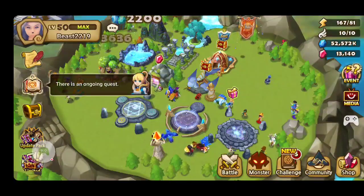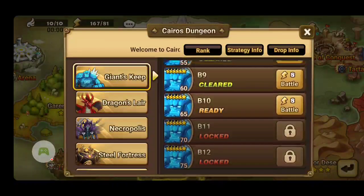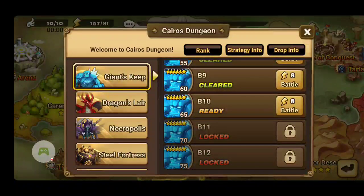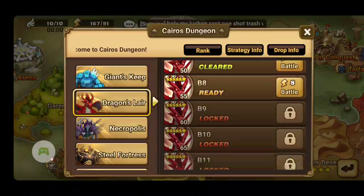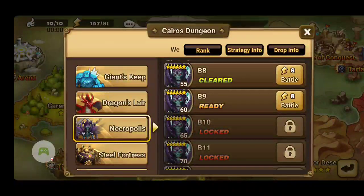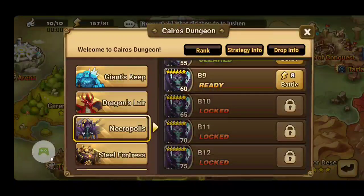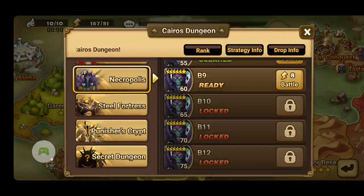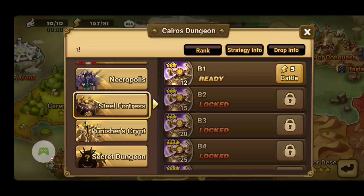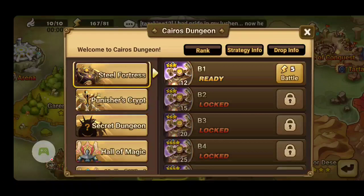Now the new dungeon. When you go to Battles, Kairos Dungeon, Giants is going to go to B12. Same thing for Dragons — all the way up to B12. And Narcopolis — sorry, I'm bad at pronouncing things — also goes to B12. Then there are two new dungeons: Steel Fortress and Punisher's Crypt. How cool is that? Let's check it out.